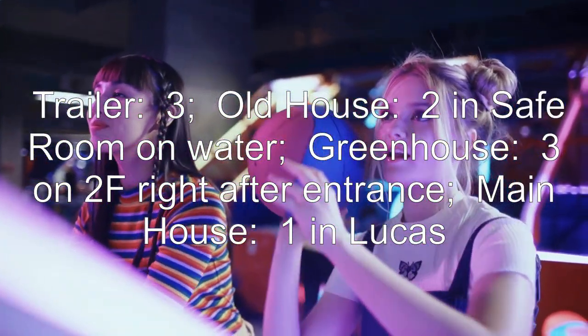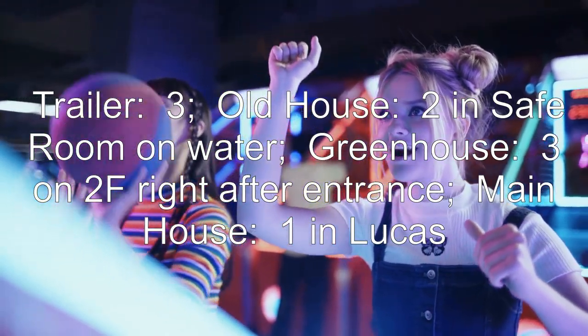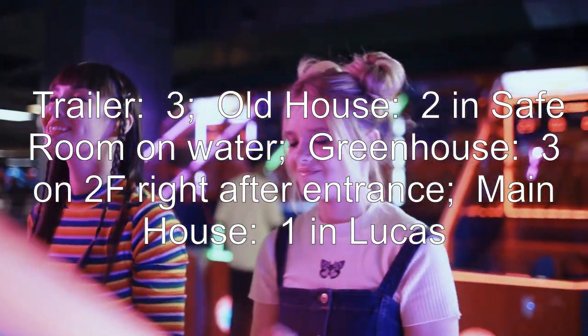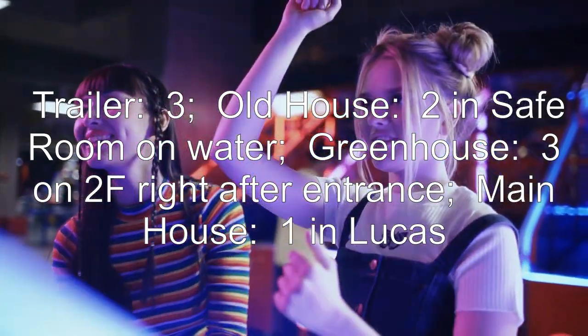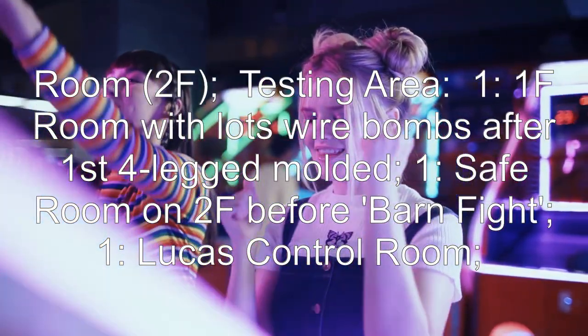Old house: 2 in the safe room on the water. Greenhouse: 3 on 2F right after the entrance. Main house: 1 in Lucas's room on 2F.